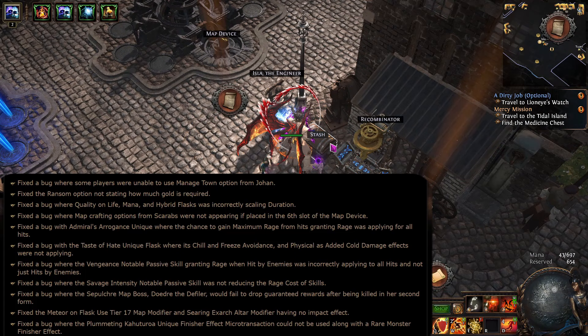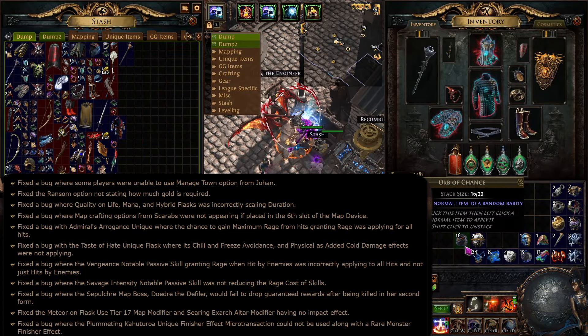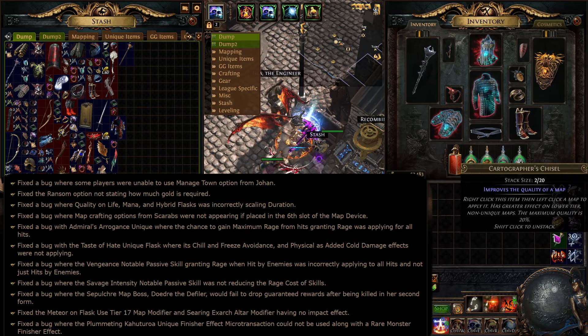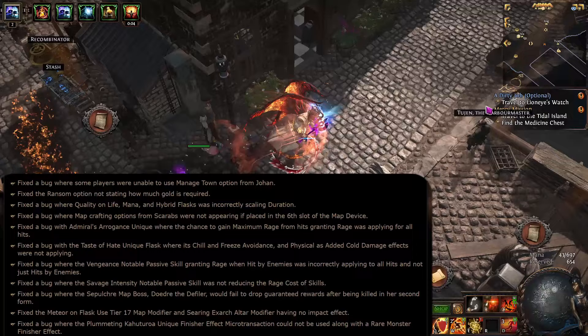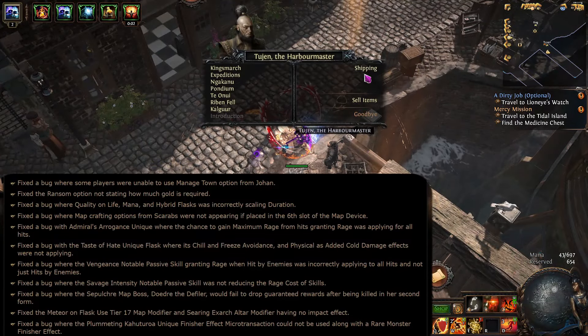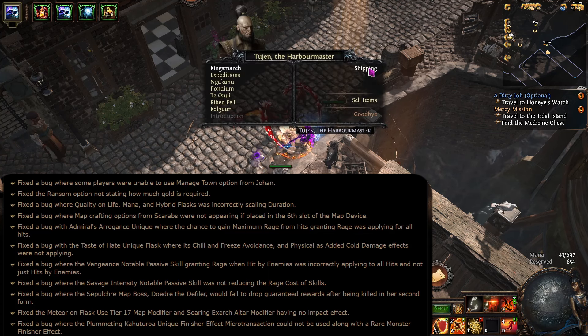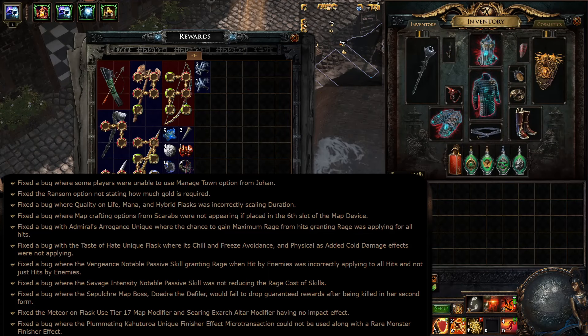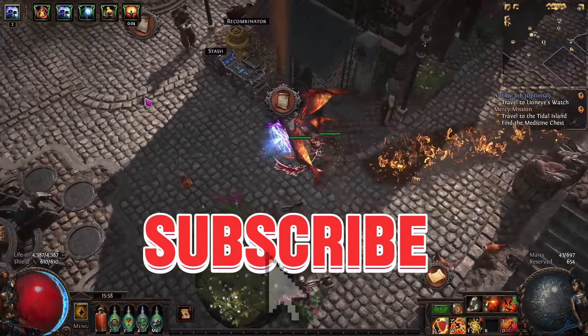Fixed the Meteor on Flask Use tier 17 map modifier and Searing Exarch altar modifiers having no impact effect. Fixed a bug where the Plummeting Kahuturoa unique finisher effect microtransaction could not be used along with a rare monster finisher effect. Overall, a very good update for our adventures in Settlers of Kalguur.